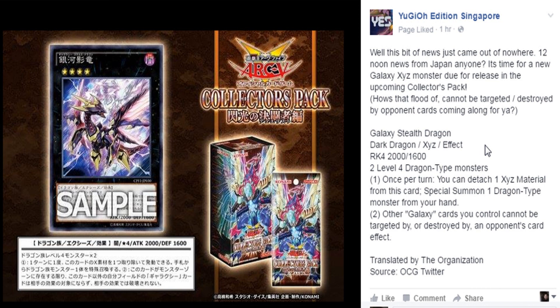This is Galaxy Stealth Dragon. It's a Rank 4 with 2,000 attack and 1,600 defense. It's a Dark Dragon, and its effect requires 2 Level 4 Dragon types. You can detach 1 Xyz material from this card to special summon 1 Dragon type monster from your hand. The second effect reads: other Galaxy monsters you control cannot be targeted by or destroyed by an opponent's card effect.